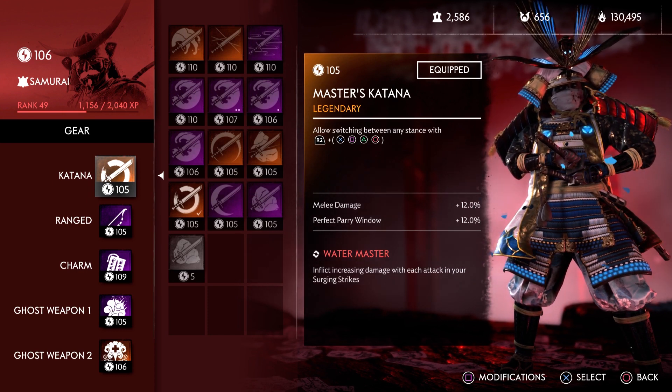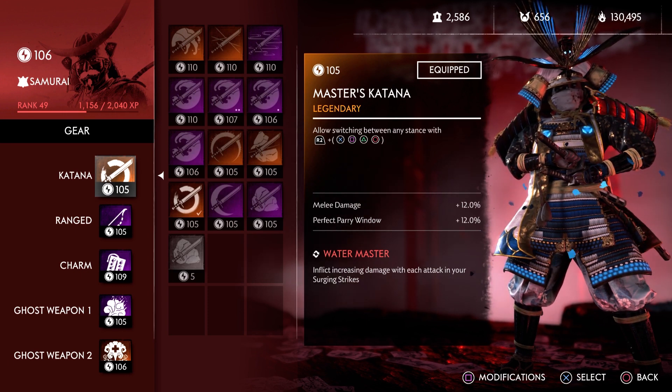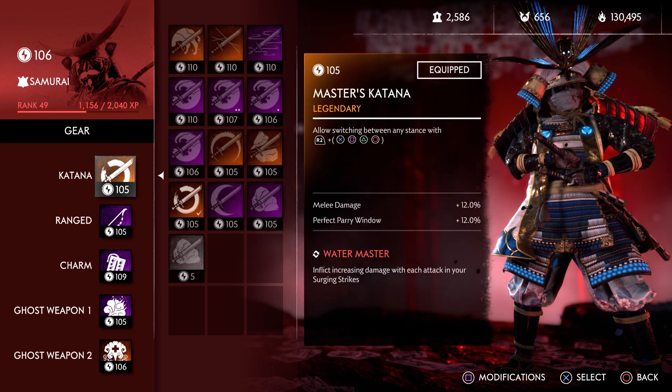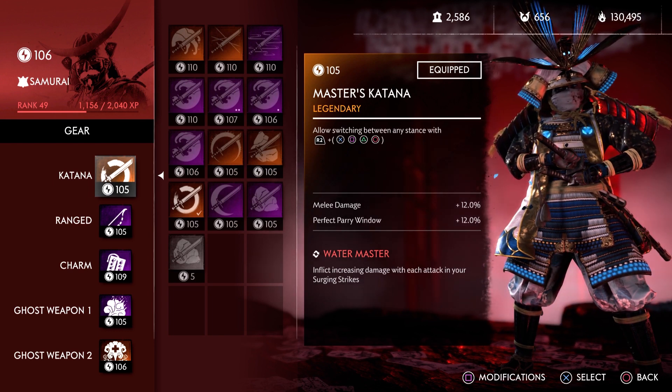Perfect parry window because she does a lot of red attacks — unblockables — and a lot of parrying attacks, the white or blue glinty ones. If you're able to parry them, you can take down her stagger bar pretty damn fast. So the higher your perfect parry window is, the easier it is to parry. It's like a cheat code, basically. My goal on this build is just to have the most perfect parry I can. So: melee, perfect parry window, Water Master, Water Master.